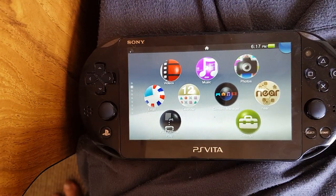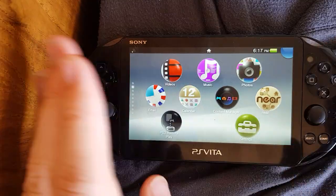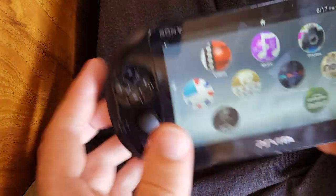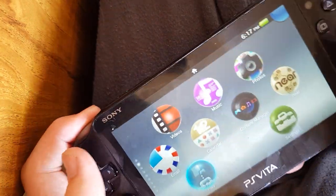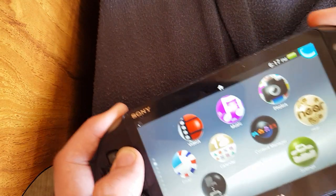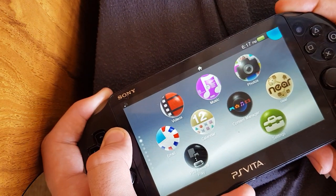So if you're on a testkit console, devkit, or retail with a testkit mod — basically DEX or anything — you just want to hold down L, L, Y, and Start. Hold that down for a few seconds and then it should turn off.